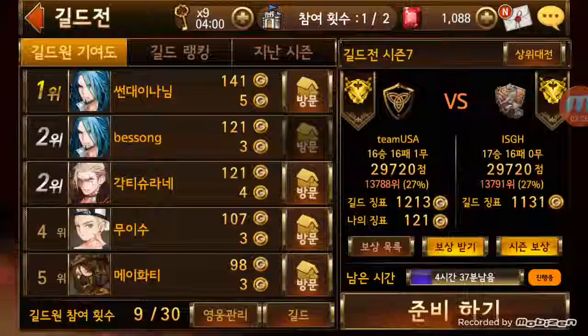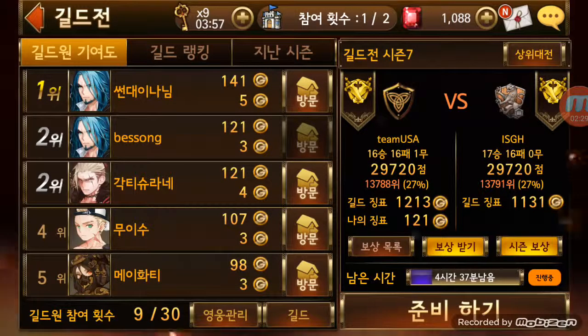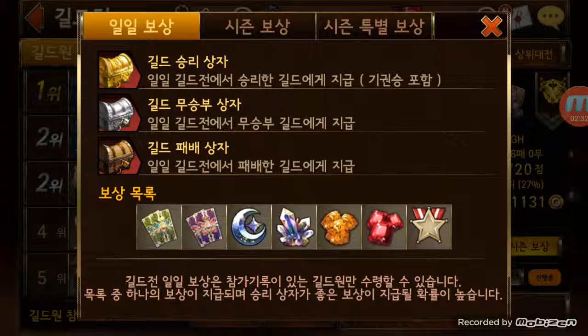Looking at the rewards you can get from the guild battle — you can win, tie, or lose. If you win you obviously have a higher chance of getting the better items, but even if you lose or tie you can still get good items. Starting from the bottom, you could get between 50 to 200 honor points, which you can use to buy more keys and things like that. You can also get between 10 to 50 rubies — even if you lose you can still get usually 20 to 30 rubies, which is really great.